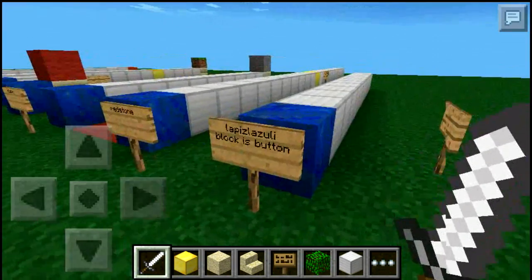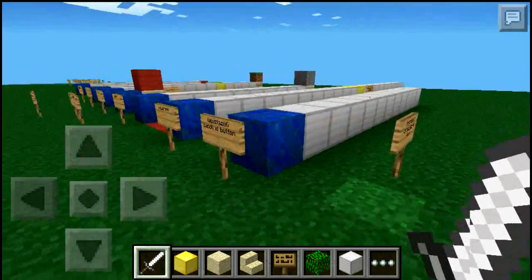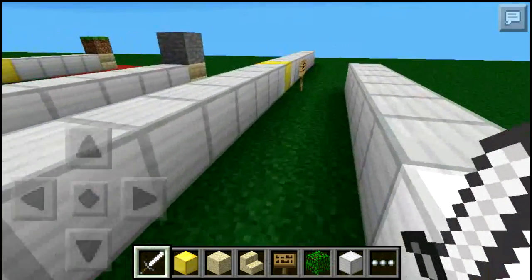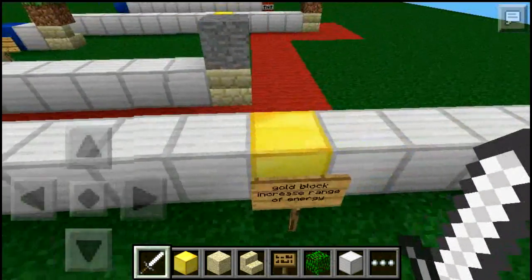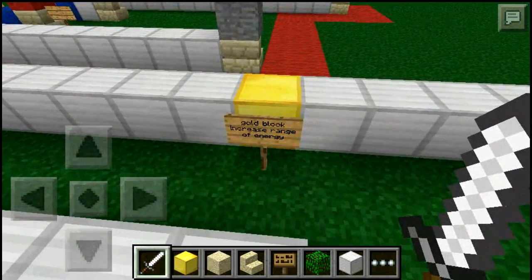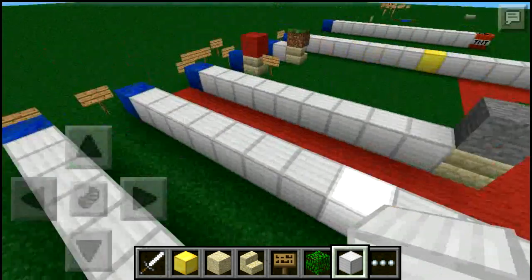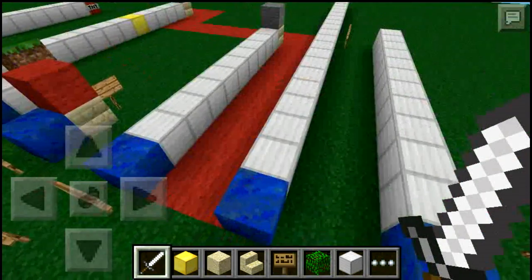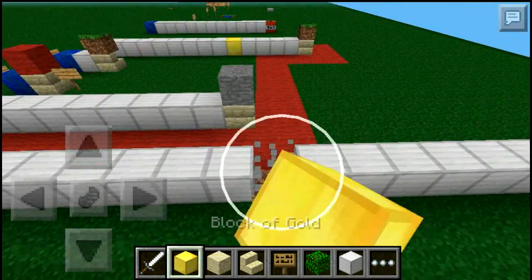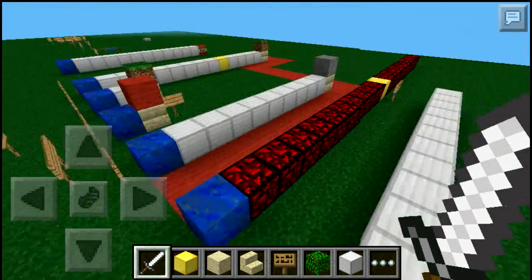Let me demonstrate — this is a button, and just watch, boom, you see redstone. Right here you see a gold block, and it says 'gold block increases range of energy.' So if we remove it and turn it on, it will only work this far. But put a gold block and BAM, it lights up farther.